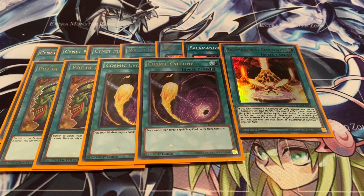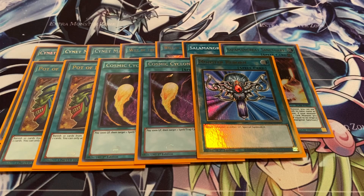Two Cosmic Cyclone now - I am main decking my Cosmic Cyclones simply because, as I mentioned, this is a trap-heavy format. A lot of people are playing back row-heavy strategies like Eldlitch. Virtual World generally plays back row too, and even the new Drytrons are going to do everything they can to protect their Vanity's Ruler. And for the one-ofs, one Monster Reborn - because Will the Salamangreat does have a once-per-turn clause, Monster Reborn puts in a lot of work, especially if you see it in your opening hand. Definitely an amazing card.